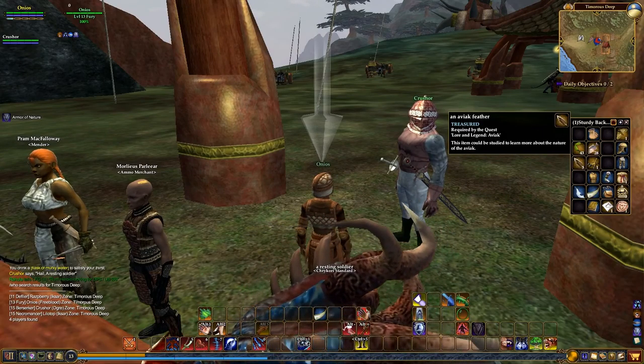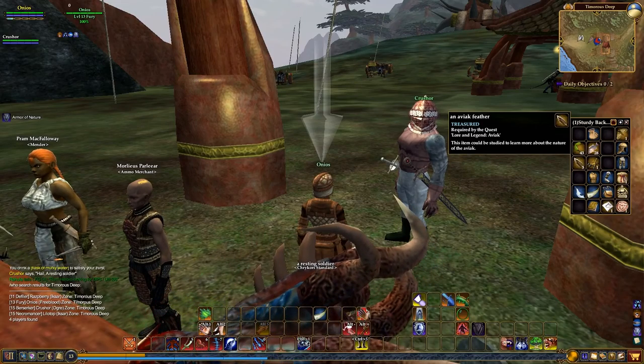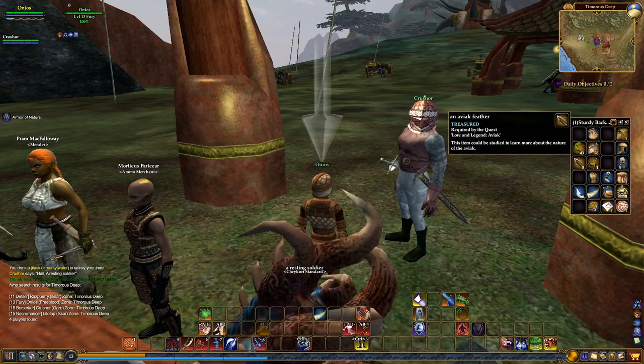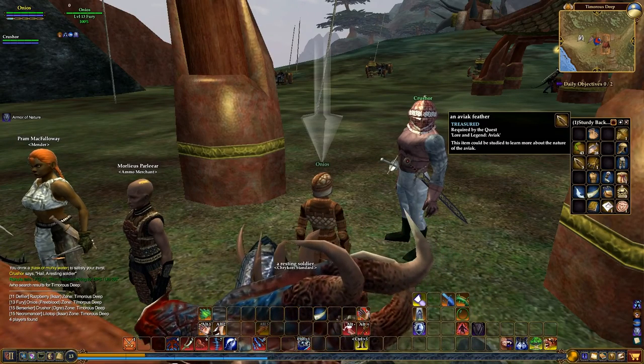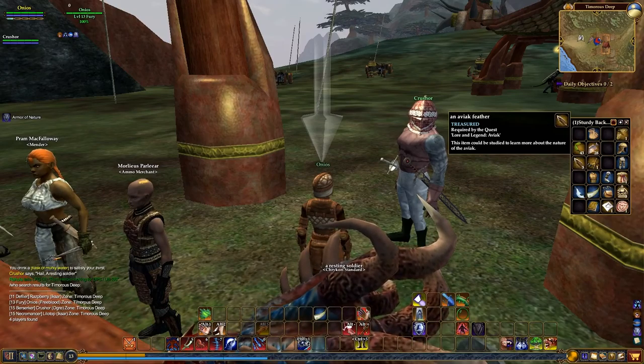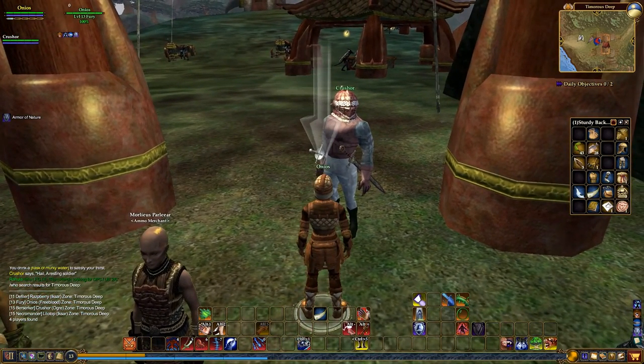You can do that several different ways. You can actually go and find the book in the game that allows you to start the quest — this is the original way. Back in the day, the only way was to find the book, which can sometimes be in very dangerous places with creatures of that level or higher. You'd have to travel there, find the book, study it, and start the quest. Alternatively, whenever you kill a creature, it has a chance of dropping the item itself, like the Avok feather or the talon, and then you just examine it, and that starts the quest.